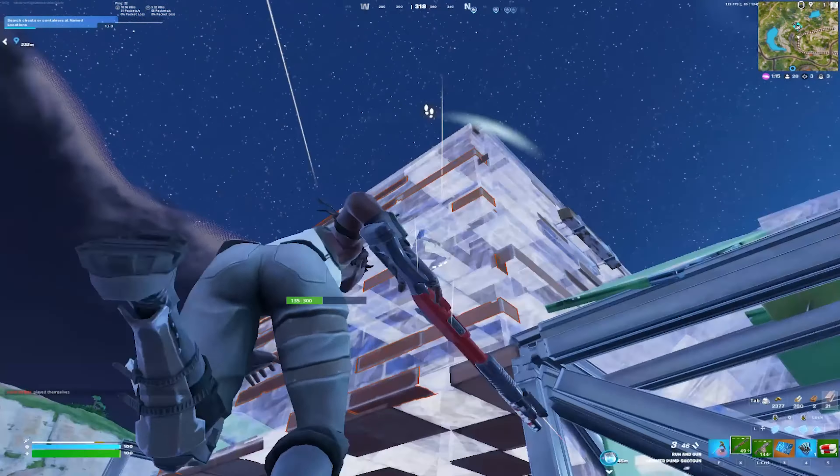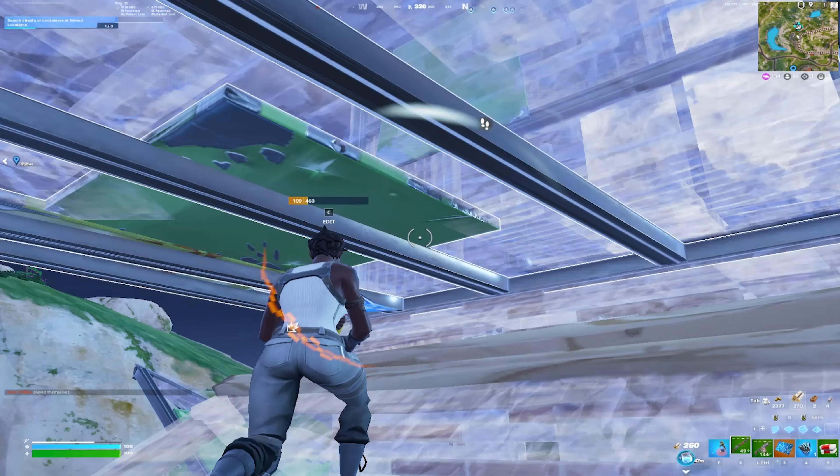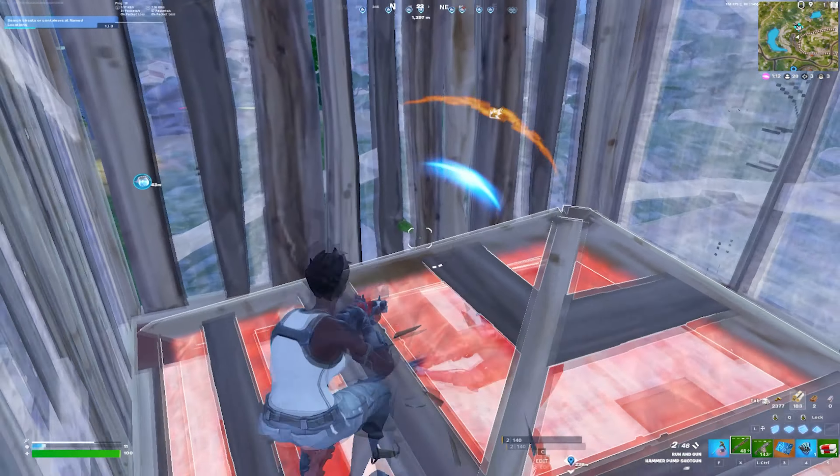The first way to piece control your opponent is with high walls. When using a high wall, simply flick up while holding a wall. This allows you to edit on your opponent's ramp to cone and box it. Then break the ramp and finish the fight.